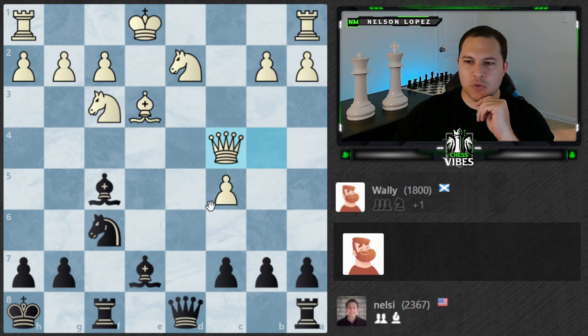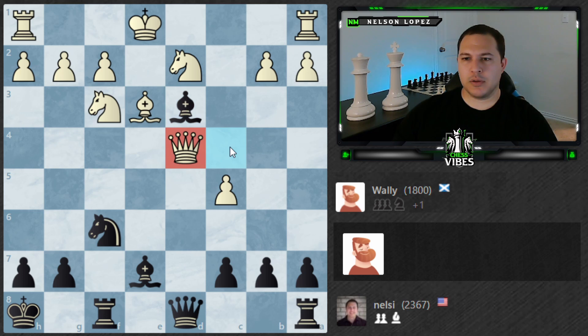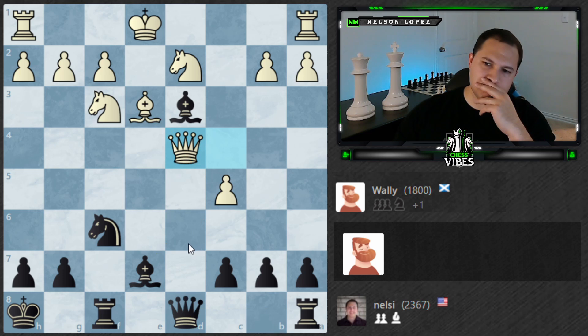Queen d4. This is exactly what I didn't want — I didn't want to trade Queens. Well, the good news is he can't castle that way, so we can still create some pressure here. The bad news is there's castling long, which once Queens are off is totally fine. I'm just going to be down a pawn. I should have considered that move, but I can't go back now. Wally is tough — very tough for an 1800 bot.